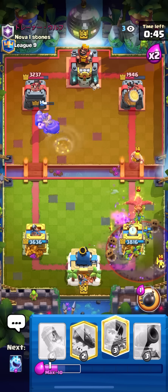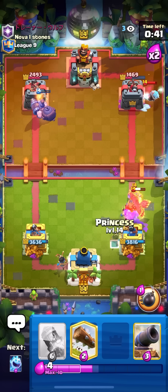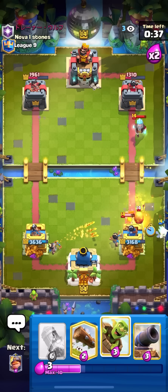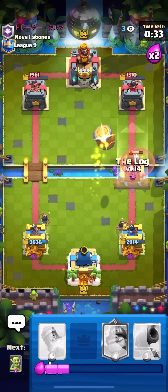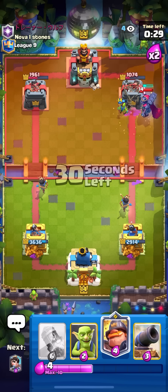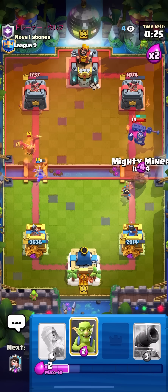He doesn't have anything for the barrel — he only has like ground cards, he doesn't have a spell. Going for princess on the phoenix, going for ice wizard as well. Going for barrel again — finger slipped and I put it in the front but I still got a hit so that's okay. I'm two rockets and a log away from winning.